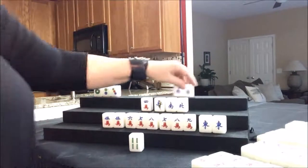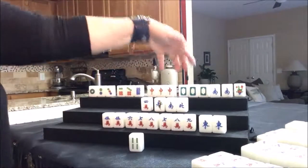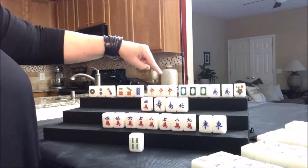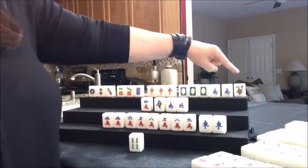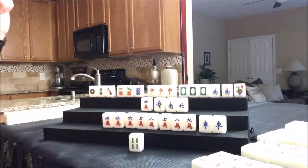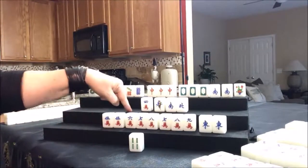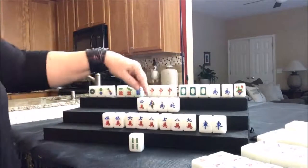They got a chow, there's their pair, they got a flower — their own flower. Here's another chow and they have two pungs. Well, they have a kong actually — right here, four white dragons. So we have a half flush, dots with honors — that's three fawn. They get a fawn for the dragon pungs, so that's four, five. Then they get a fawn for their flower — that's a six fawn hand. That is fantastic. This player was ready to win — one away, two away, three away. They were in trouble, really in defense. Look at all those single tiles. So that's how you play Mahjong.